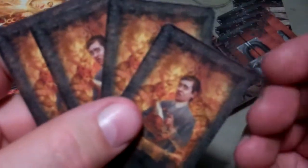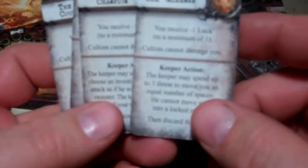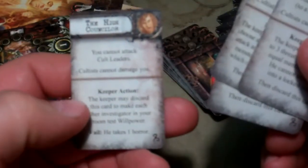You get four cards with the Yellow Sign background on them — the Gleeman, the King's Champion, the Pale Priest, and the High Counselor.